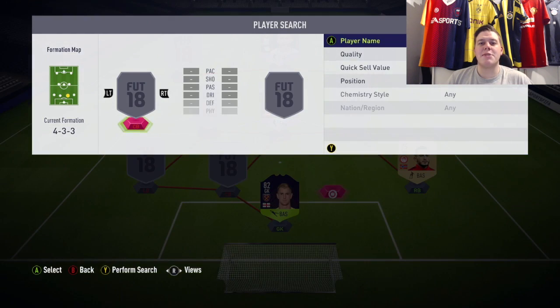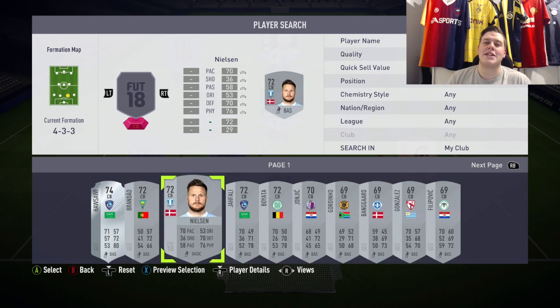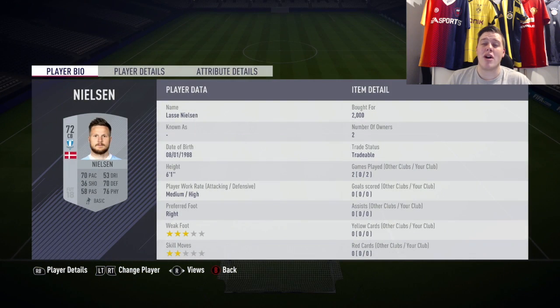The first centre back is a non-red silver — Nielsen — who gets a perfect link to the central midfielder, which is the main reason he's there. 70 pace, 70 defending, 76 physical, 6 foot 1 and medium-high. He's not too bad; he did cost me 2k.